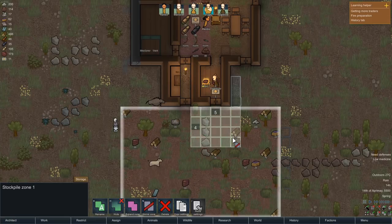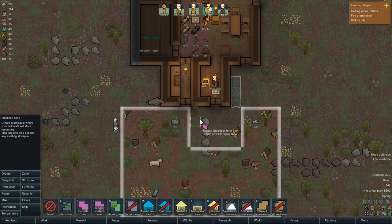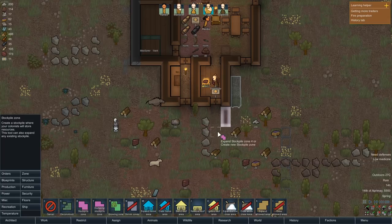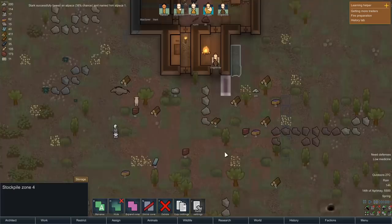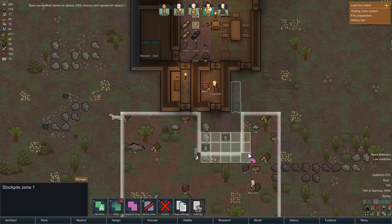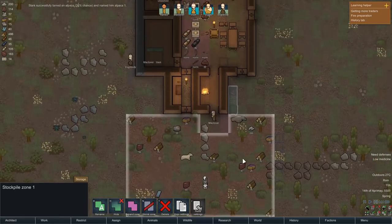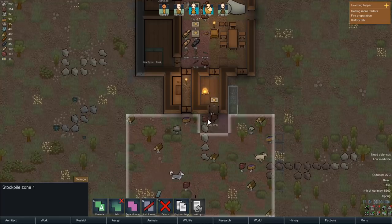We're going to make two new stockpile zones right about here. These two stockpile zones we're going to set to store specifics. This one on the left we'll set to store raw meat at priority preferred. This one over here we're going to set to store raw vegetarian - so all the vegetarian stuff, which includes berries. Then what should happen is our pawns who have the job of carting around will come back and put the specifics right there. This should cut down on the transfer distance this pawn has to do.